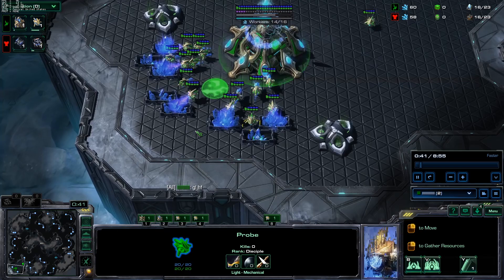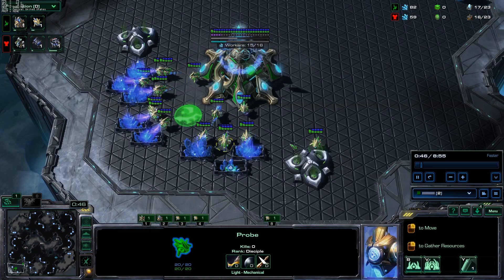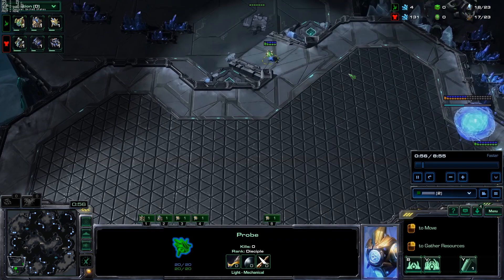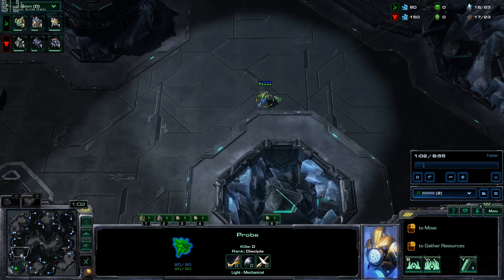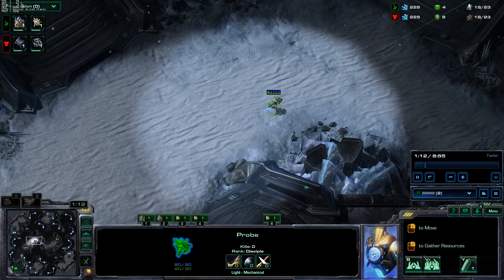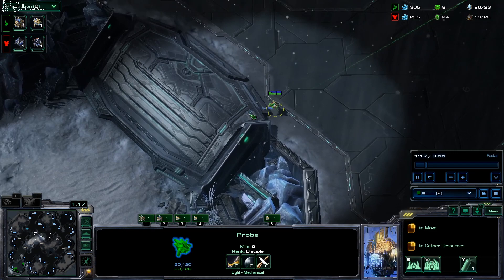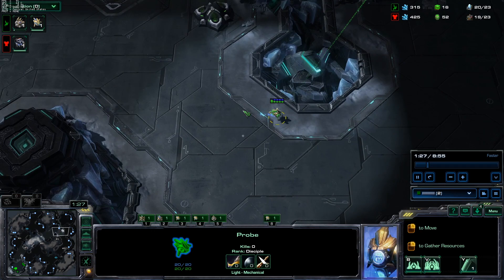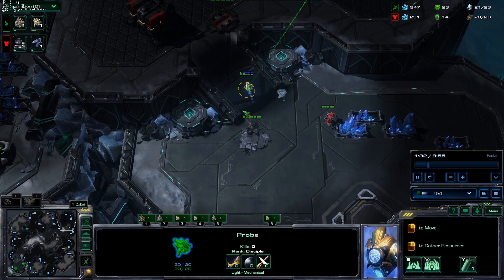I get my first gate and my gas. Something I've been doing recently in this new cyber-first meta is just delaying the first scouting probe. If you go nexus first, you'd send the scouting probe right after the gate to decide whether you can go nexus first or need cyber first because they're proxying. But since we're going cyber first anyway, it makes a lot of sense to delay the scout — there's nothing we'd really change early on, and we can still get a zealot in time.